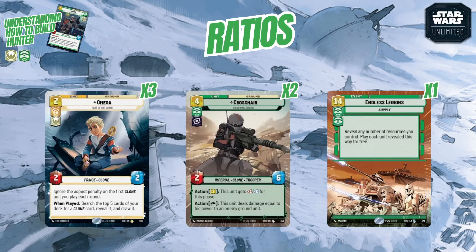Two copies are for cards you don't want to see too early but want later in the game — like Crosshair. No matter your combination, Crosshair will incur an aspect penalty since he has the Villainy trait, costing at least six unless Omega is out. If you draw multiple Crosshairs early you either have to resource them — losing access to them — or hold them in hand, reducing your options.